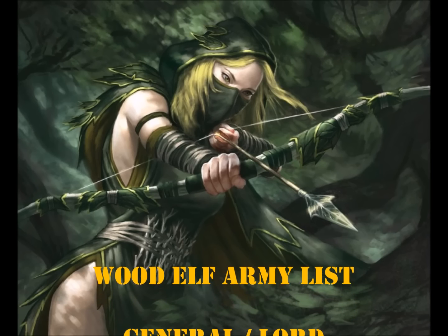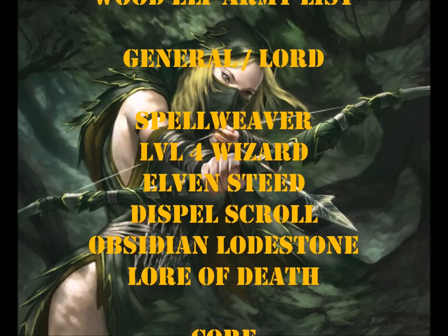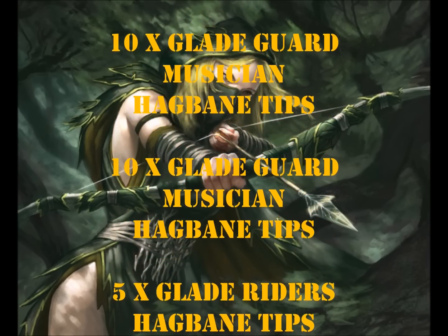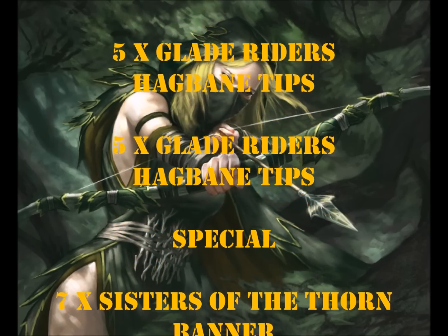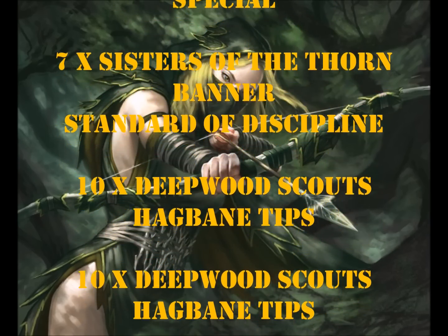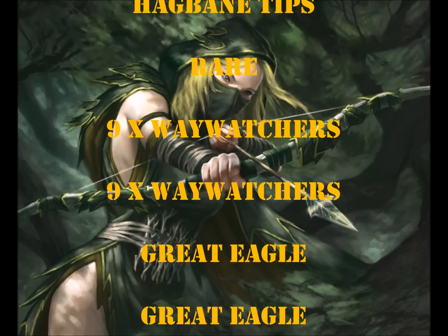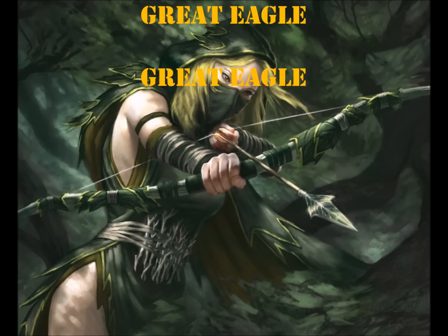My opponent's list: he has a Spellweaver who's a level 4 wizard on an elven steed with a Dispel Scroll, Obsidian Lodestone, and the Lore of Death. He only had one character. His core choices are two units of Glade Guard with Musician and Hagbane tips, and two units of Glade Riders with Hagbane tips. His special choices were a unit of seven Sisters of the Thorn with a Banner and Banner of Discipline, and three units of Deepwood Scouts with Hagbane tips.